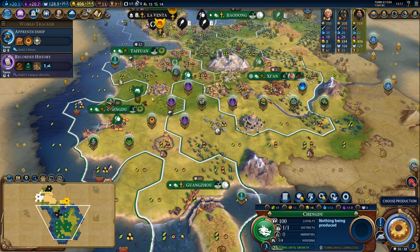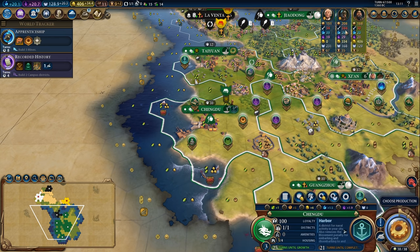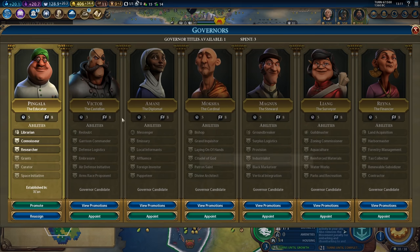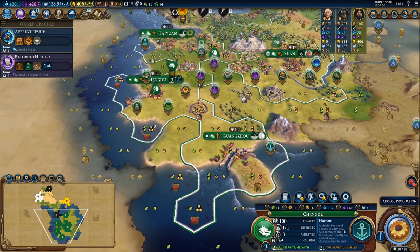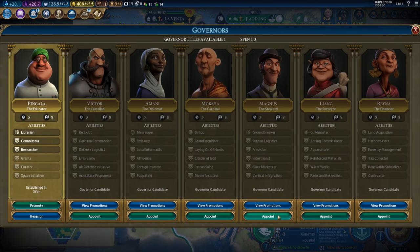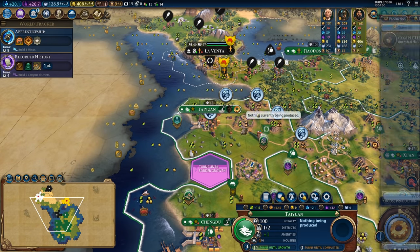Definitely could use this gold to purchase a granary in Chengdu. I would like to start building the harbour in here, and I could either get Grants on Pingala, pick up Magnus for chops, or pick up Liang for better builder production. Kind of a tough choice here.